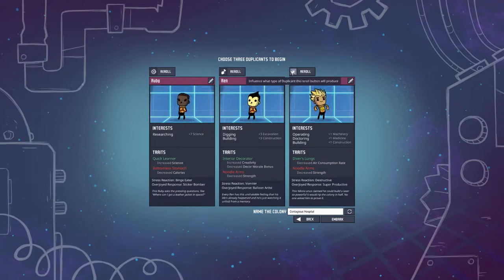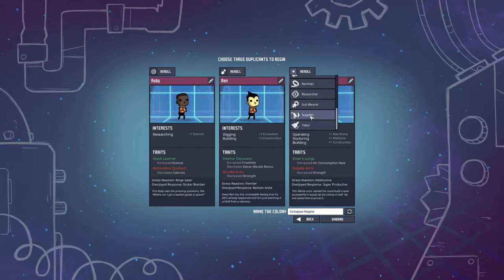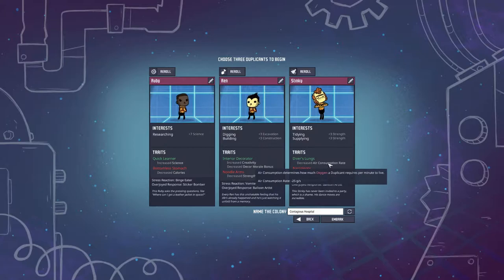Ruby and Ren here are both about perfect so we're gonna get one more because he is excavation and construction. Honestly I think I'm just gonna try and get a tidier here. He's got tidying and supplying, and diver's lungs which is an awesome trait to get started with your starting three duplicants. Narcoleptic could cause some issues but I think we're gonna roll with him anyway. So we got Ruby, Ren, and Stinky.